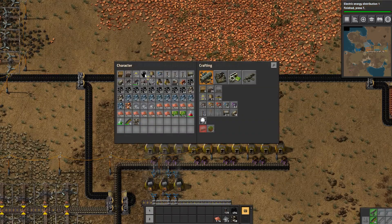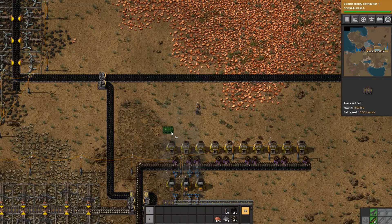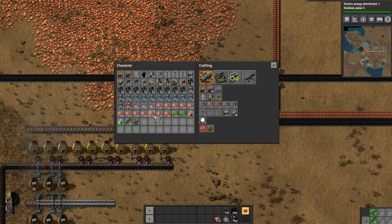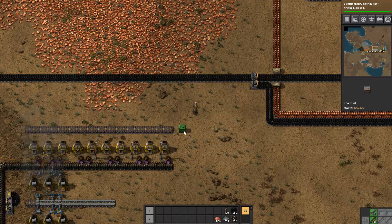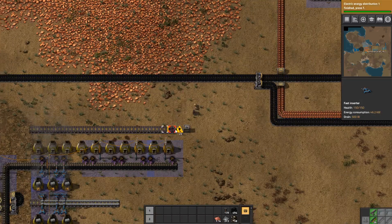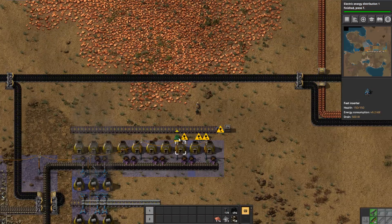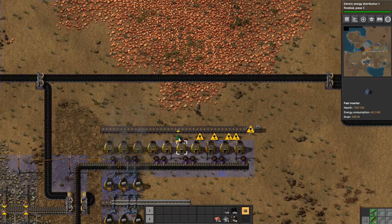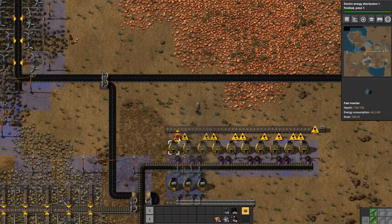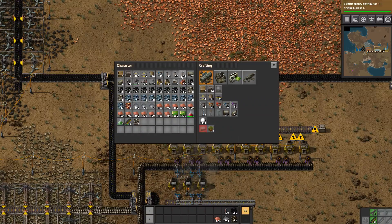Just these furnaces that need to be made. Just plop one of those right there, plop one of those right there. All right, let's get power going to it. Now we got something.